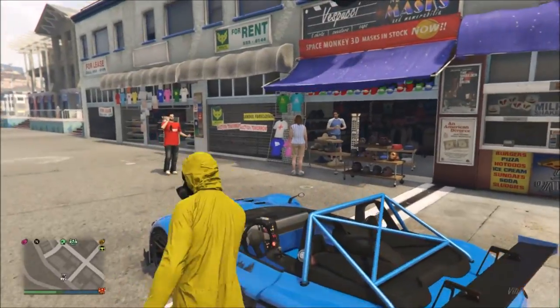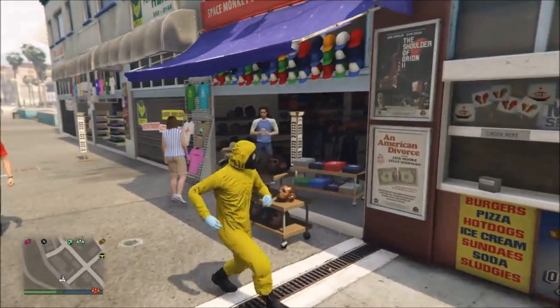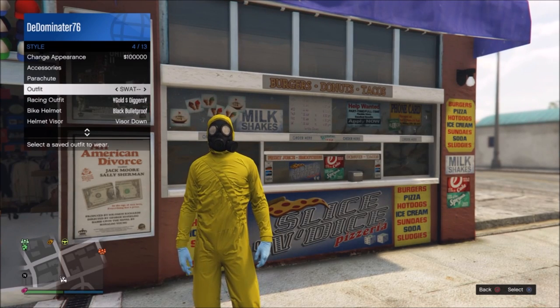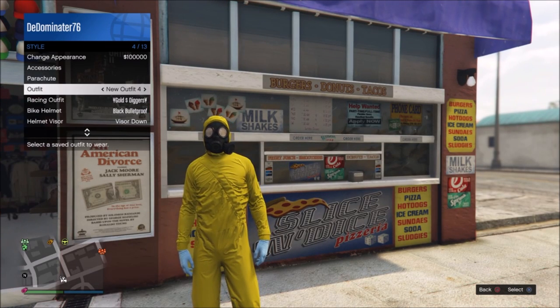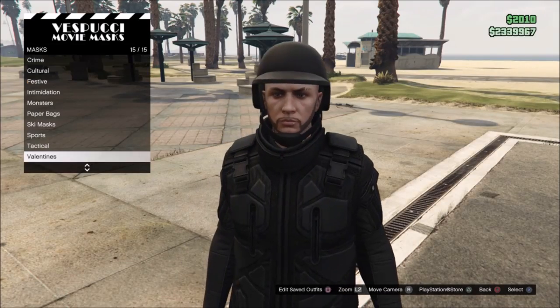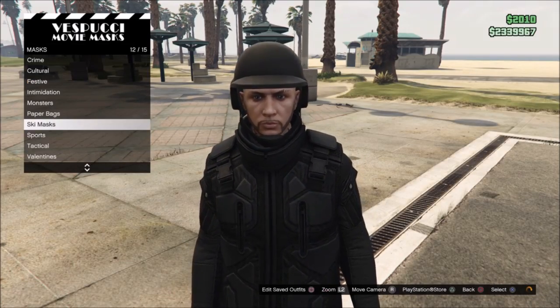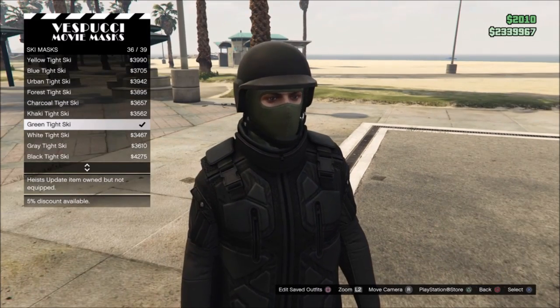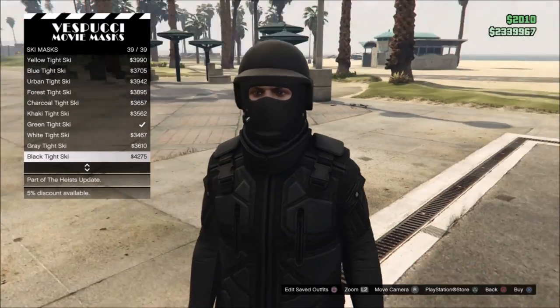Once you arrive at the mask shop, pull out your interaction menu and select the outfit that you saved. After selecting your outfit, go to the mask section, then go to ski mask and select a black tight ski mask — that will still look like a SWAT outfit.